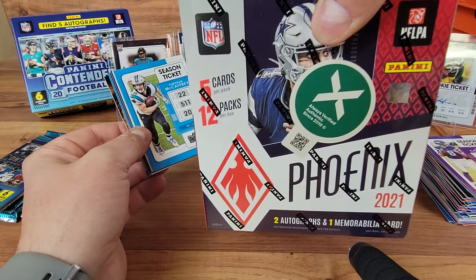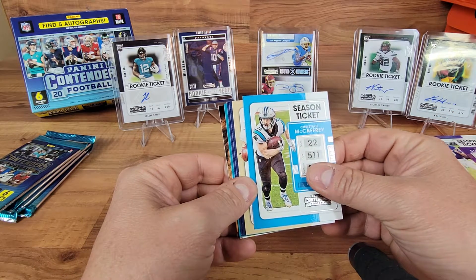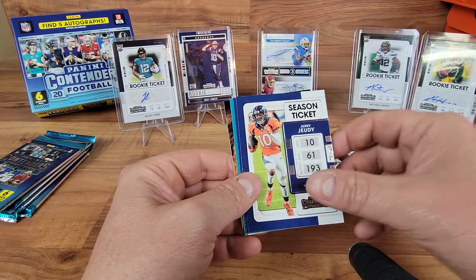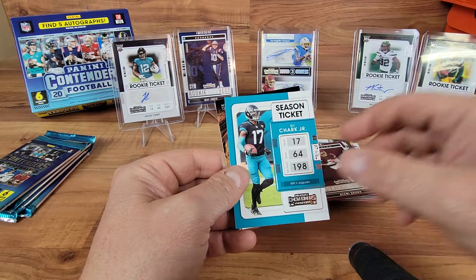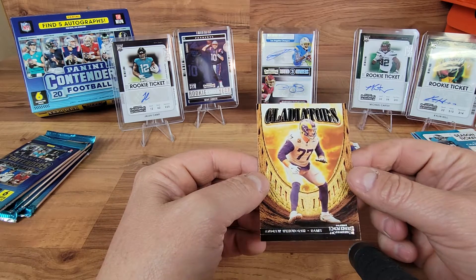Looking forward to our next one - we do have a box of Phoenix here as well. I've been seeing a ton of awesome pulls out of that. Hit that sub button if you want to see that rip. Got a McCaffrey, Taysom Hill, Jerry Jeudy, a DK Metcalf, a Chark Jr., and an insert of Andrew Whitworth - that's a big boy right there.